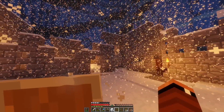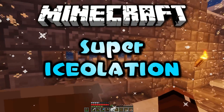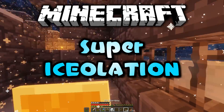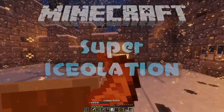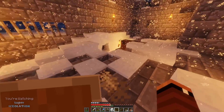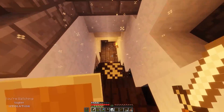Welcome back to episode 4 of Super Isolation. We are under attack big time — I am surrounded, we got zombies coming at us from all sorts of places. We're running low on food and stuff, so things are getting a little treacherous here.